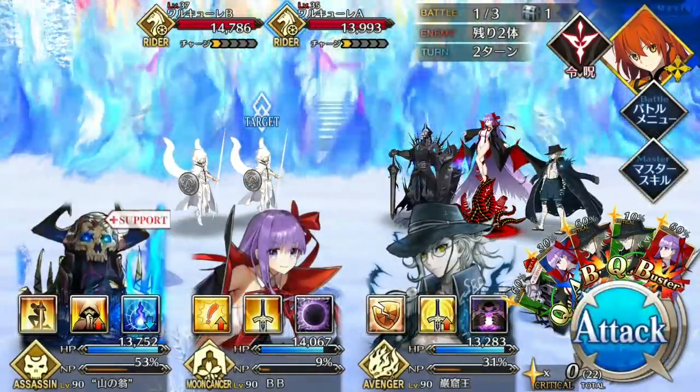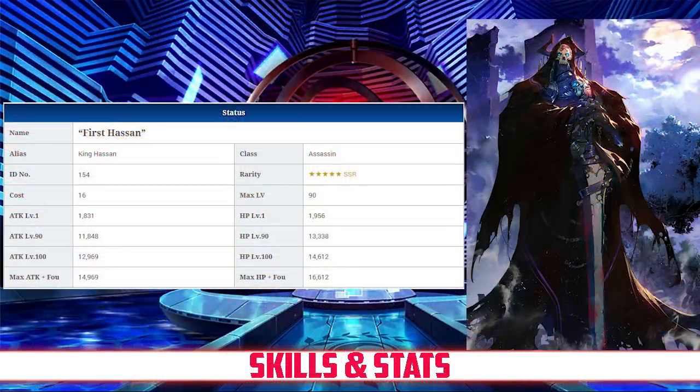Now, on to King Hassan's stats. The King has a max HP of 13,338, which, for a 5-star Assassin, is pretty high, but still just slightly below average overall.